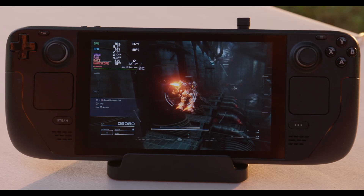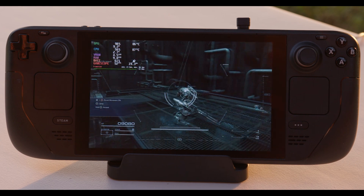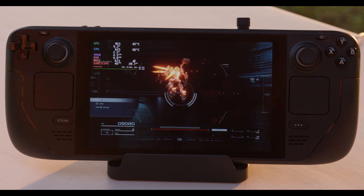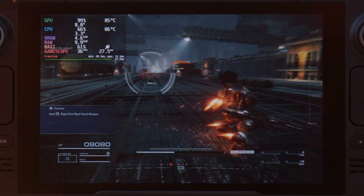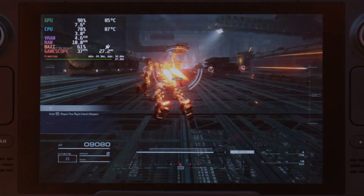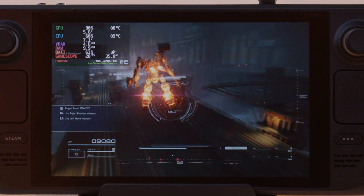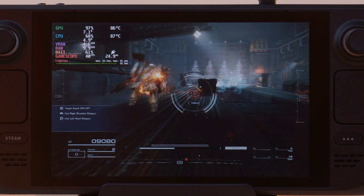The GPU and CPU are hovering around 87 degrees Celsius right now, which is pretty hot, but we are outside in the heat — it's about 30 degrees Celsius. In this smaller area it looks like it's running pretty well, but I'm interested in seeing how it'll run in the more open areas. We're getting about 35 FPS right now, gone up to about 50 for a little bit, and it's dipping down to the 20s every so often, but hovering around 40.